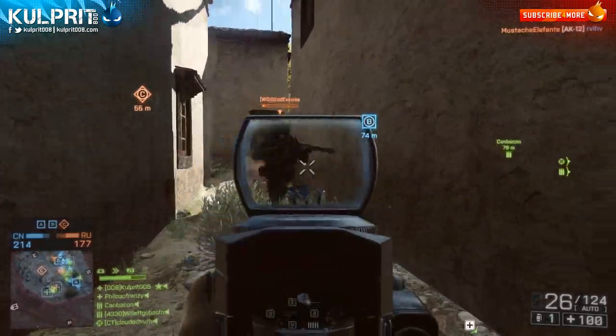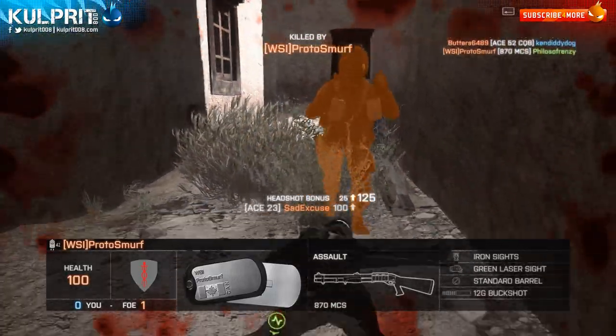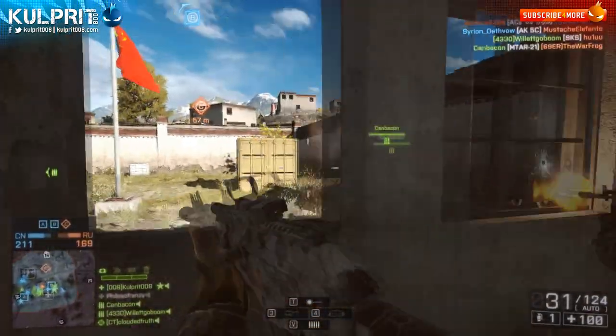I should note that some of you might know the ACE 23 from previous games — it's also been known as the Galil. I know it was in Black Ops and games like that, so just a little footnote for those wondering where this weapon came from and why we see so many different variations of it in Battlefield 4.